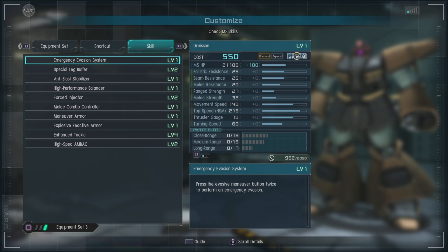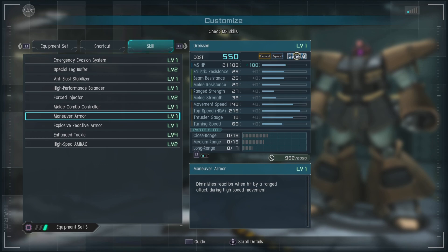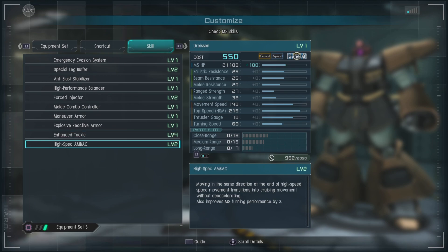For skills, we have emergency evasion system, special leg buffer, anti-blast stabilizer, high-performance balancers, forced injector level 2 — yes, a high regard from me on that one — melee combo controller level 1, maneuver armor level 1 which is not bad, makes it able to get in a little better. Explosive reactive armor, which reduces damage when you get hit by a ranged weapon, especially an explosive one. Enhanced tackle for increased tackle range and damage, and high spec AMBAC, which is more of a space-based skill, but it still works.